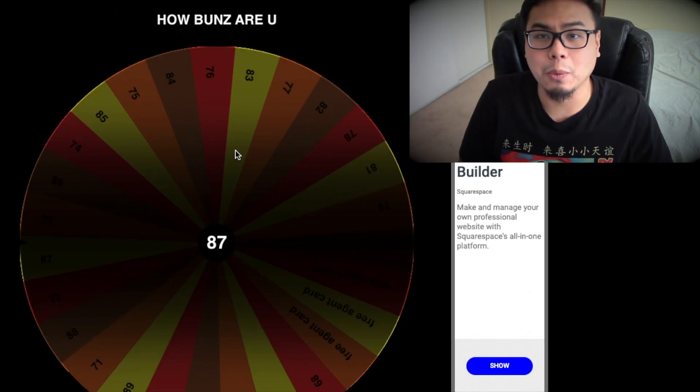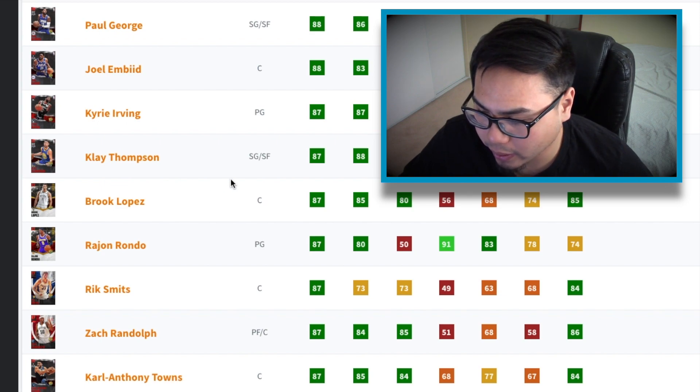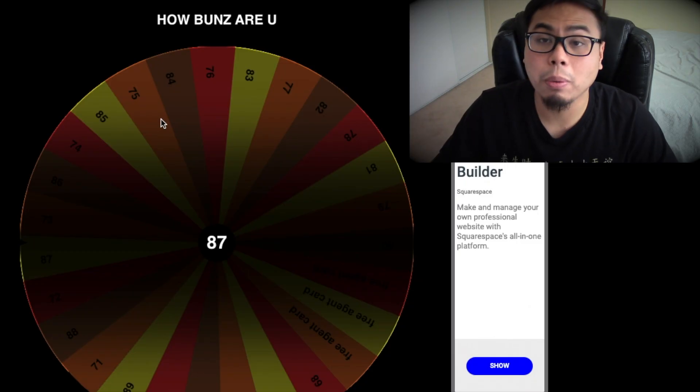Our team right now is looking pretty solid — we only have one bronze player. Back to the wing position, small forward slash power forward — and we are landing some fire ones today! 87 overall this time. We could go with Klay Thompson but we used him literally last video. Actually he's the only wing player in the game right now that is 87 overall, so looks like we're gonna go Klay Thompson. I'll take it — he's my boy.